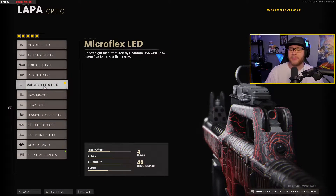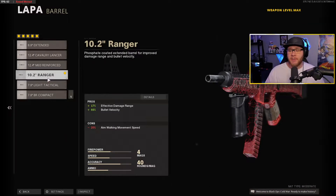Our very first attachment is the Micro Flex LED optic sight. This is personal preference — it's not going to change the stats on the weapon by any means. But this is probably hands down the best sight for the gun. I don't like the iron sights too much on the LAP; they're really bulky and blocky on the screen. So Micro Flex LED is the sight I'm going to be using.